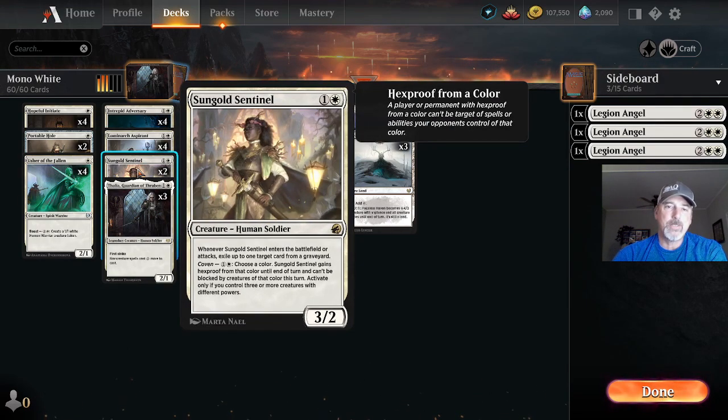Two copies of Sungold Sentinel at one white one colorless — creature, human soldier, three-two. When he enters the battlefield we exile up to one target card from a graveyard. He also has the Coven ability: when he attacks, we can pay one white one colorless, choose a color, and it gains hexproof from that color and can't be blocked by creatures of that color until end of turn. Activates only if you control three or more creatures with different powers.